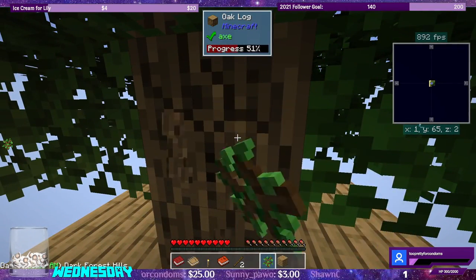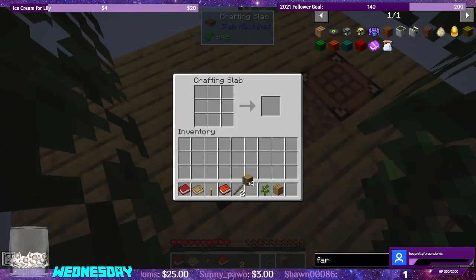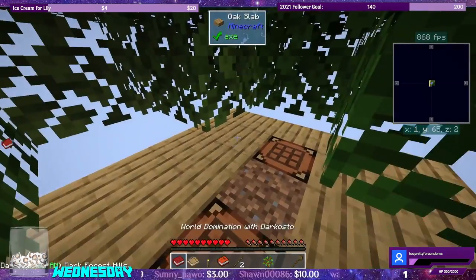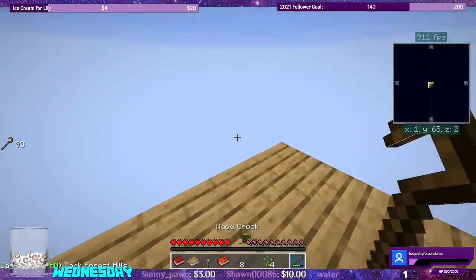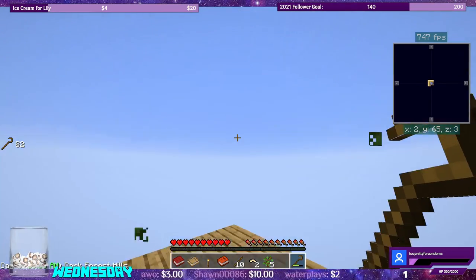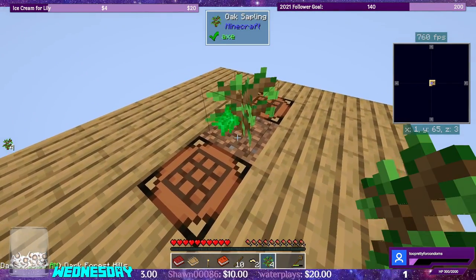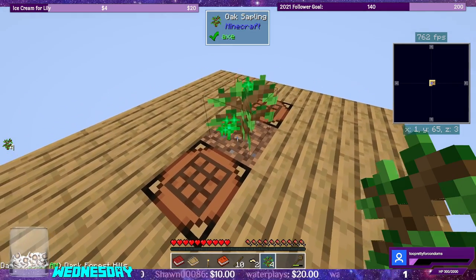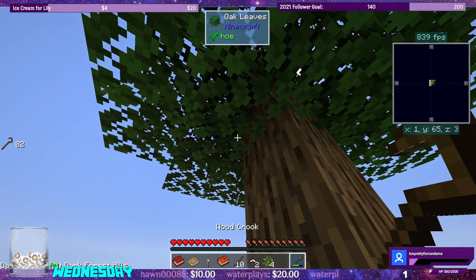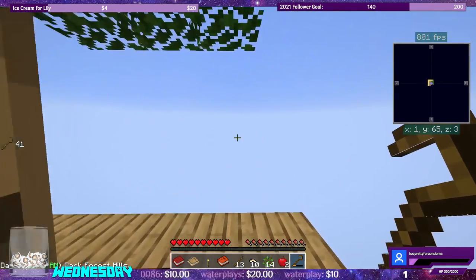So let's get rid of the wood. And we need a crook. Now we can use this crook to bane mine the leaves. We got some apples.